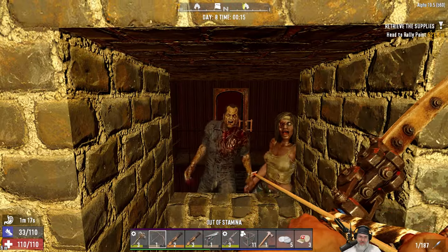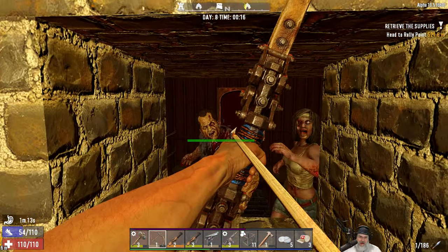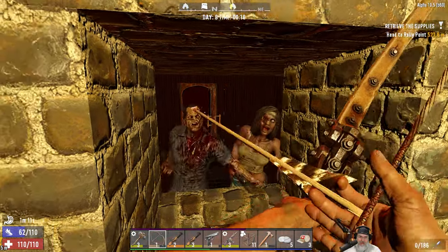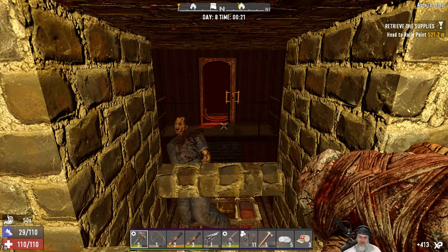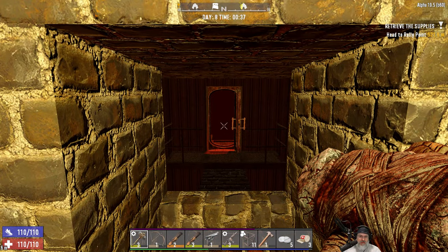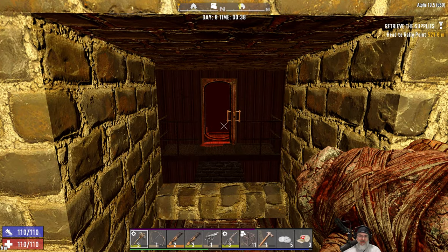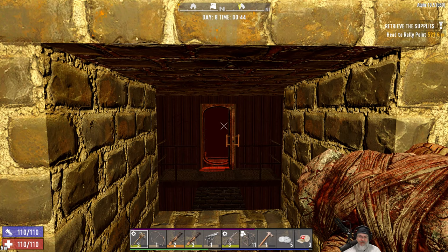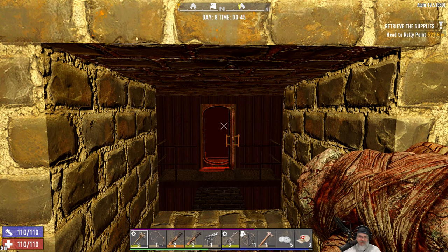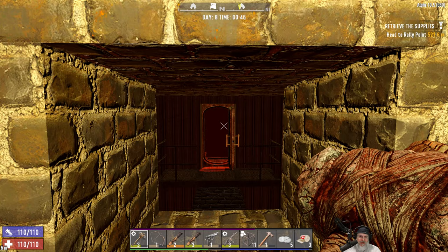Out of stamina. Eat an arrow buddy, eat an arrow - it's good for you, lots of iron in these iron arrows. Here comes Edgar... there goes Edgar. Here comes Edgar again - he made it.